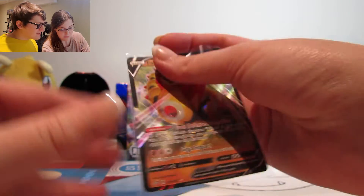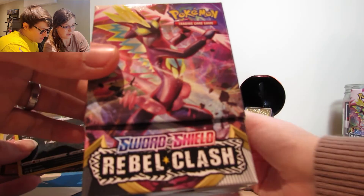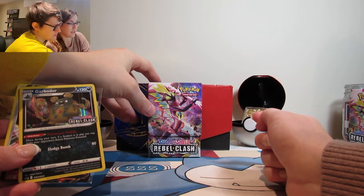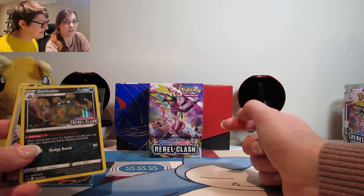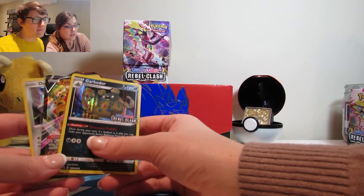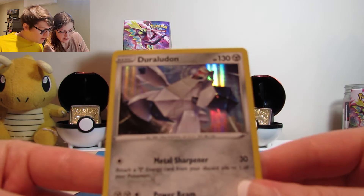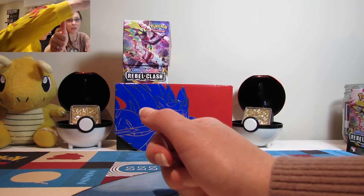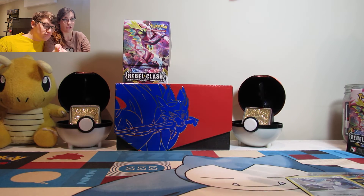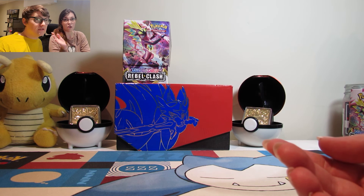Okay so I didn't pull anything, but we got a hollow and a V card. If you want one of these Rebel Clash boxes, they run around 25 Canadian dollars — maybe around 18 US, rough math. We have a promo card, a V card, and a nice hollow. If you enjoyed our openings, make sure to subscribe and like — we're putting out new videos and have lots planned. Keep checking in and we'll be here. Have a good life, see you later, peace!